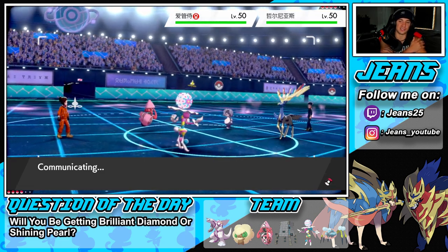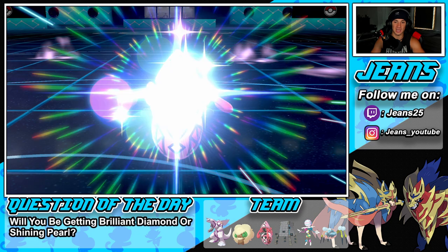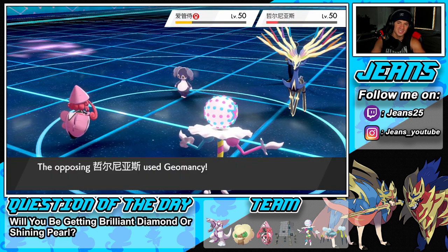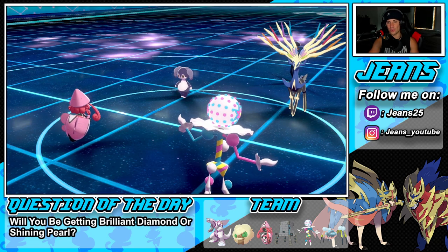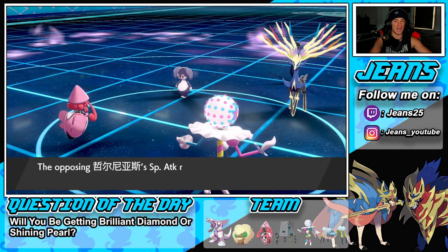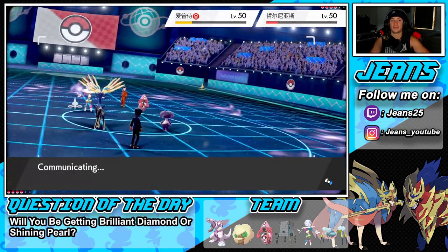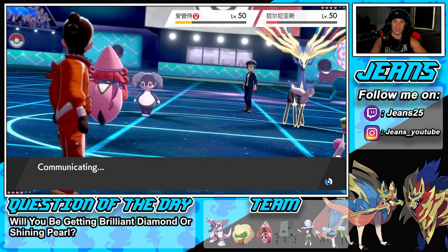Xerneas is so strong if it sets up a Geomancy. He does go for Follow Me — we're going to try to take it out. Expanding Force isn't STAB but let's see how much damage we can do. Gleam takes it down a good bit. I'm thinking Expanding Force should be able to finish it — do Blacephalon dirty. This close! Next play is another Expanding Force into a Gleam, either should pick up the KO. He'll take speed from Xerneas but I think we'll be fine.